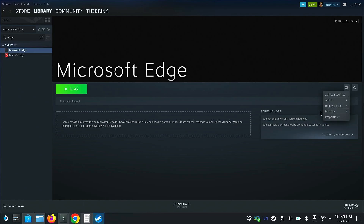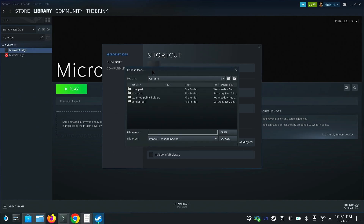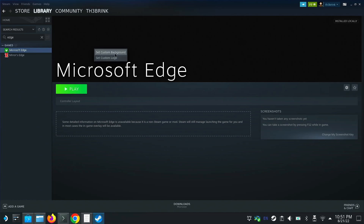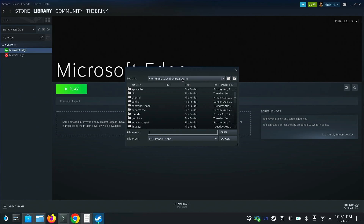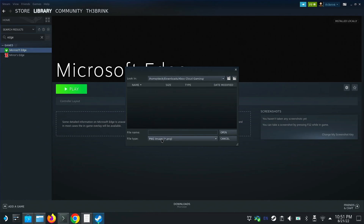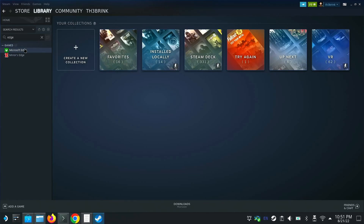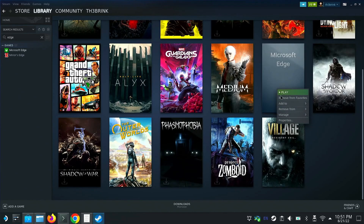Now let's set the icon. Go to the Properties of the Steam entry, then navigate to your Downloads folder — the path is Home > Deck > Downloads. Make sure to enable 'All Files' so you can see everything. Find the icon file and open it — and look at that, a nice pretty icon! Now right-click on the capsule area to set the banner as well.